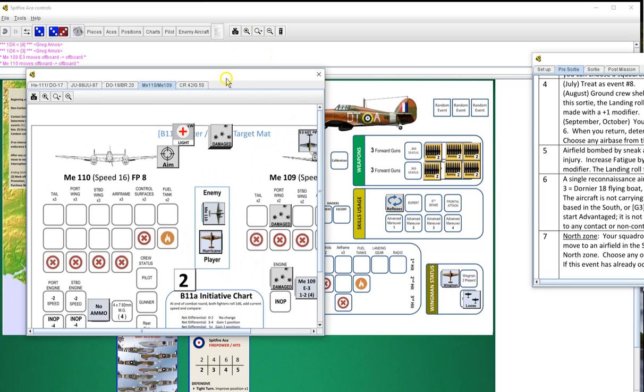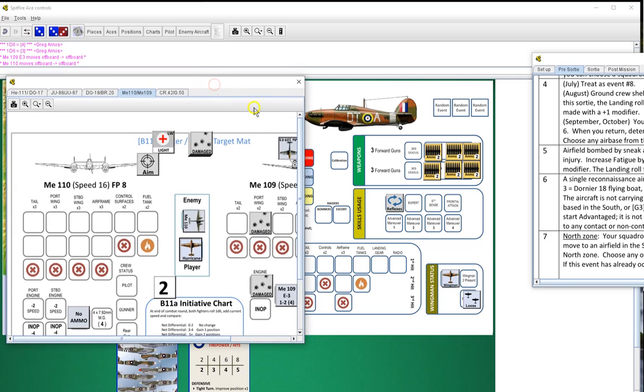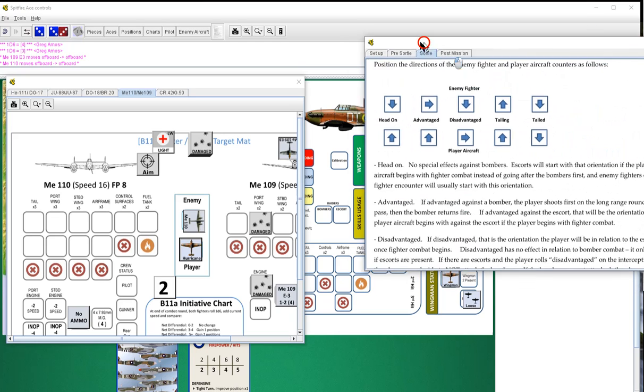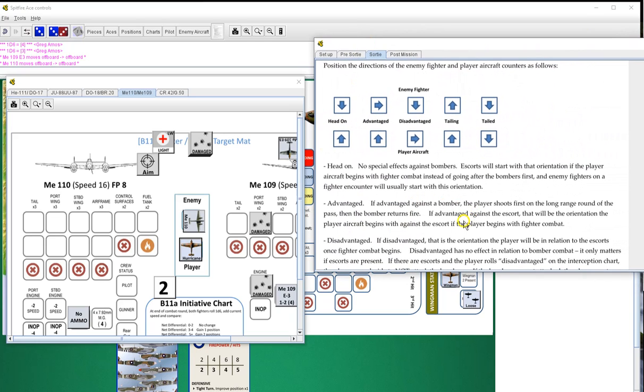It's a fighter combat so we come in advantaged. If advantaged against escort that will be the orientation which paragraph begins, so we will be on his flank.